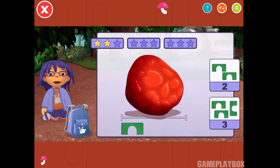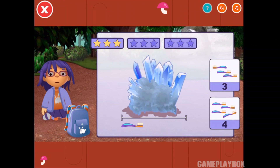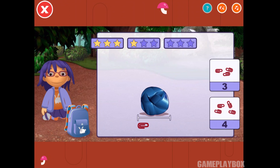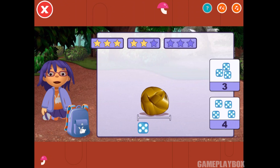How many blocks long is this rock? One, two, three — that's right! How many toothbrushes long is this rock? One, two, three. Good measuring! How many paperclips long is this rock? One, two, three — that's right! How many dice long is this rock? One, two, three. Good measuring!